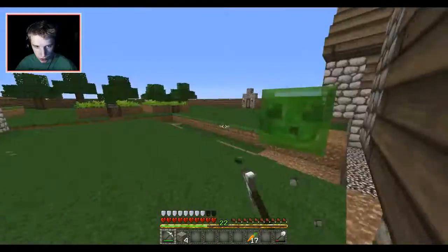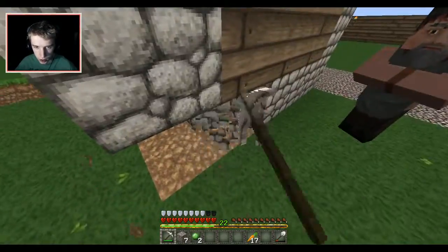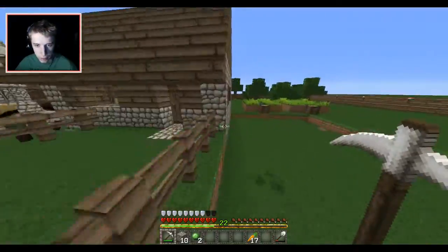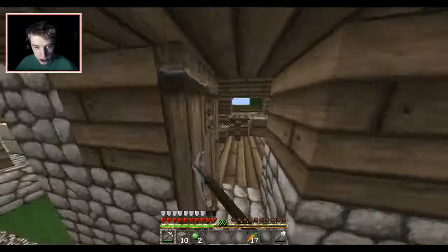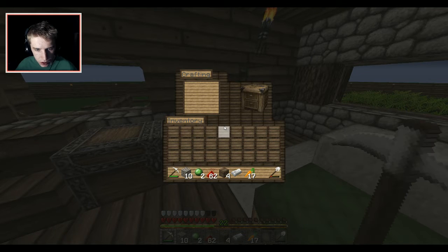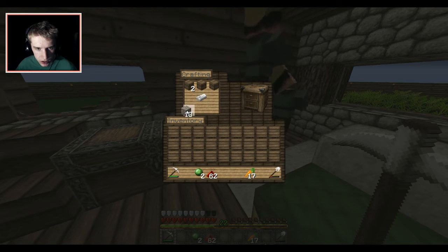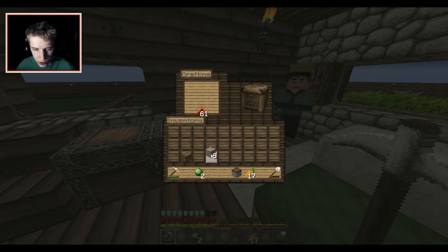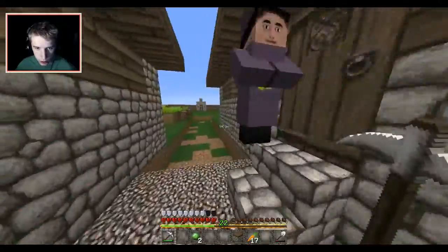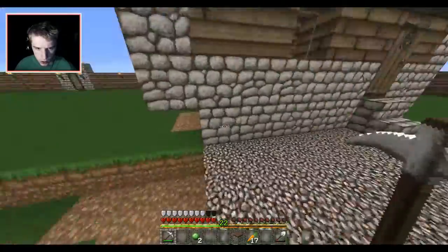Get out of here, stupid slime. We need quite a few pieces of cobblestone — I'm not sure how many, so I'll just grab a bunch to be safe. We have to make a piston really quick, and I'm really glad I got a bunch of redstone because we're going to need it. I need wood, one iron, and some redstone dust. Let's craft it — piston done. Now we've used most of our cobblestone, so we have to get more. I kind of forgot that the piston needed cobblestone.